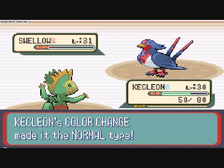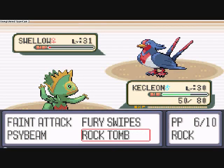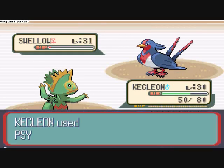Quick Attack — ooh, back to Normal-type. Let's go with PsyBeam as a Psychic attack.